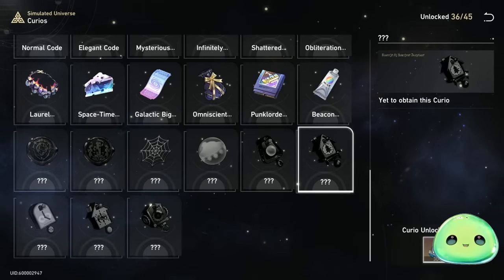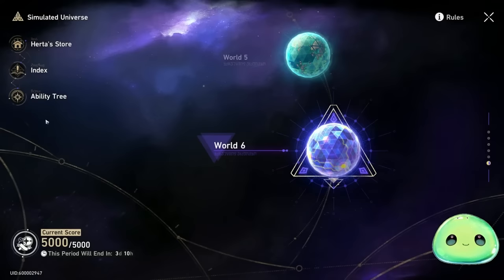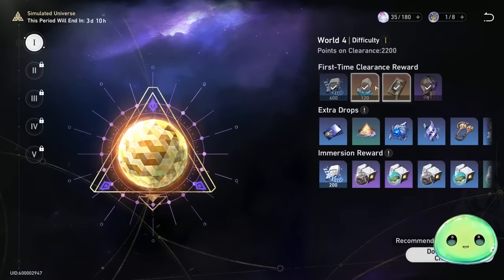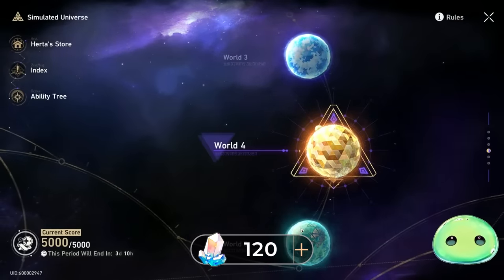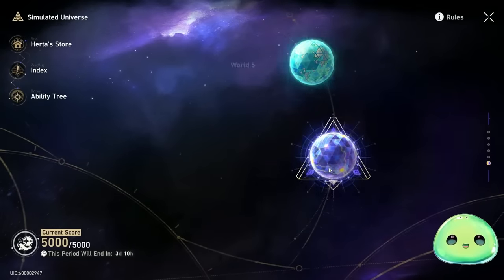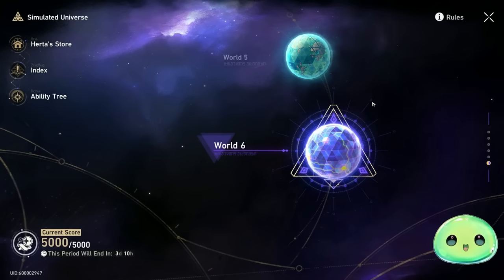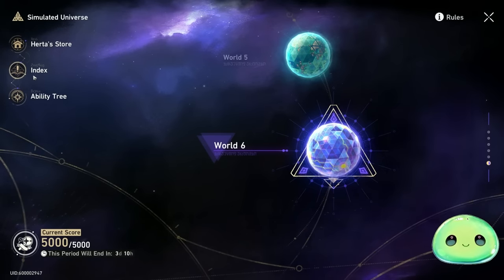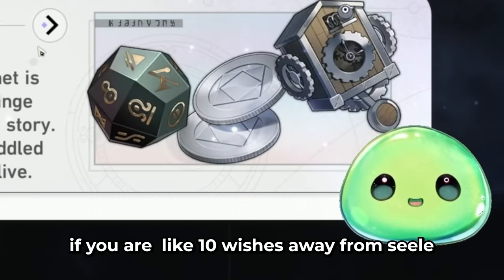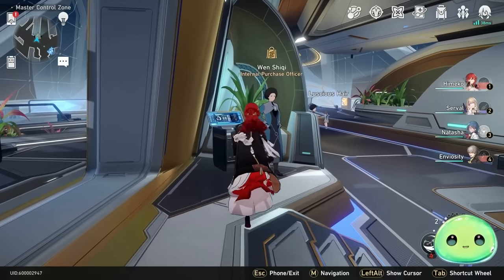Every time you clear a Simulated Universe world for the first time you get 120 stellar jades — that applies to World 5 and World 6 as well. So I did get a good number of stellar jades from the Simulated Universe. If you're like 10 wishes away from Seele, this might be exactly what you need.